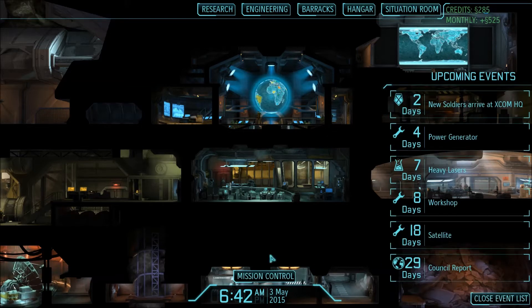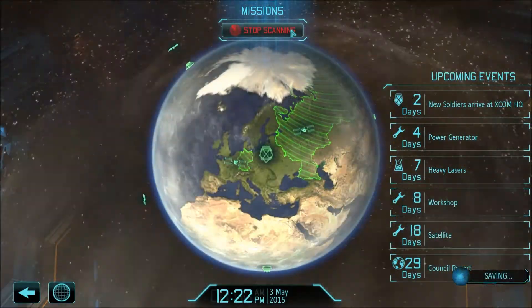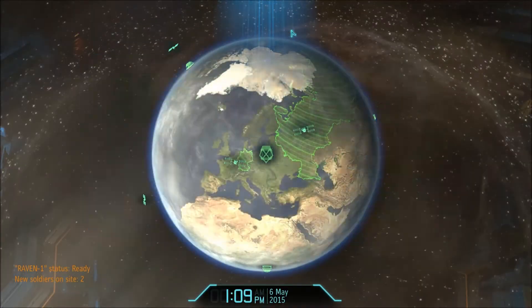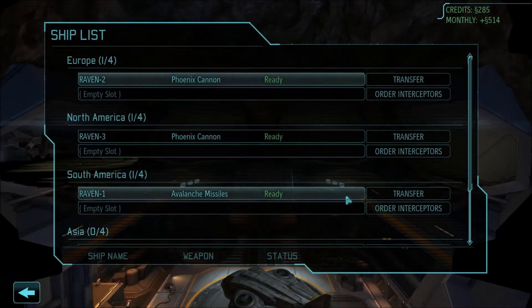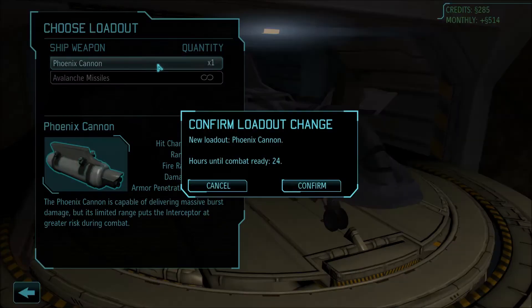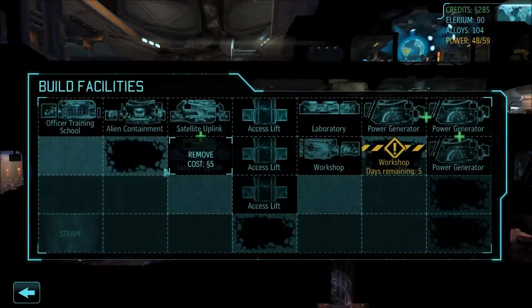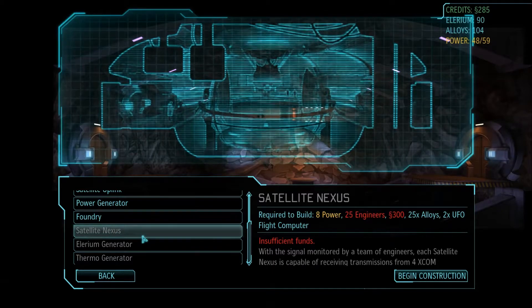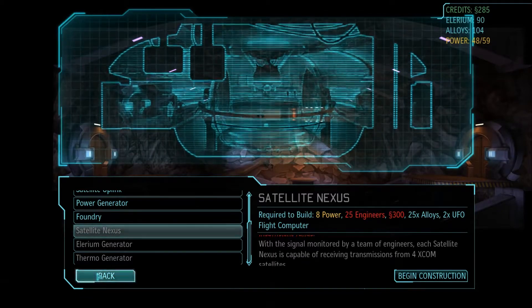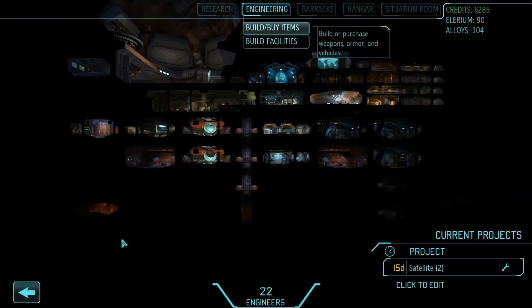In 2 days new soldiers will arrive at XCOM HQ. Mission control: Raven 1 is back online. We'll go to the hangar and equip Raven 1 with a phoenix cannon. We are now able to build essentially anything we have the equipment for. We need the extra 5 engineers, which we get in 5 days.